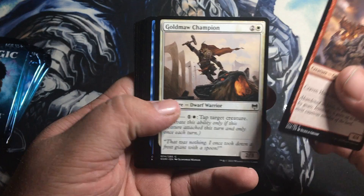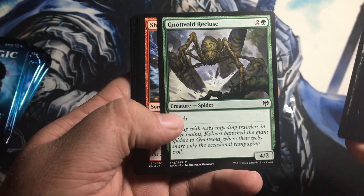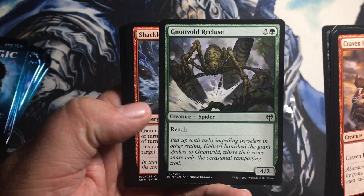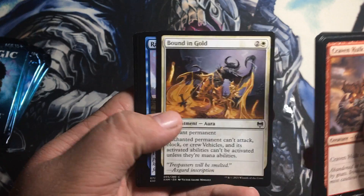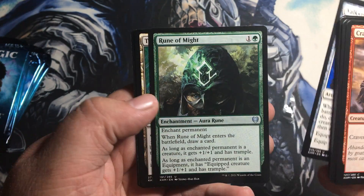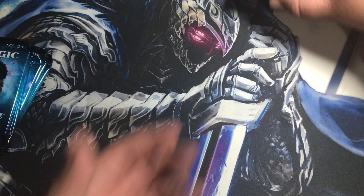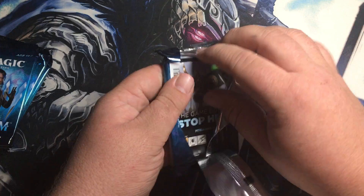We got Craven Hulk, Goldmaw Champion — oh that's cool looking art — and a troll! I want to build a troll deck so bad. And there's my boy — a spider card! If you guys don't know, I love spider cards. Just a good old 4/2 for three with reach — that's going in my spider deck for sure. I have a spider deck and it is so good. Raven Form, Valkyrie Sword, Rune of Might, Tyrite Sanctum, and a Glacial Floodplain. Pack two!